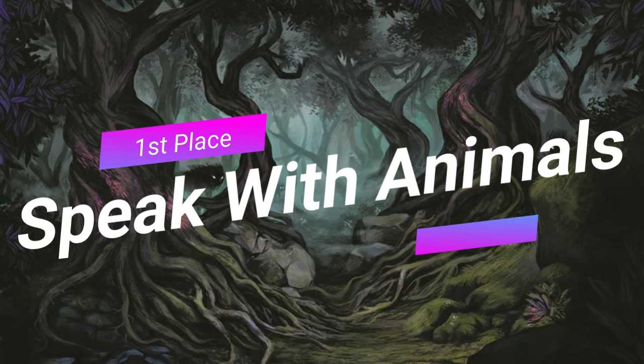1st place: Speak with Animals. Okay, here it is. If you don't have this spell, why are you even a ranger? It gets you ten minutes of being able to talk with any animal, no matter what. Now, some people worry about picking between Speak with Animals and Charm Animals. If you know how to speak with animals, your skills are going to take care of the rest. Charming forces the animal to do something. Speak with Animals lets you convince an animal to do something.